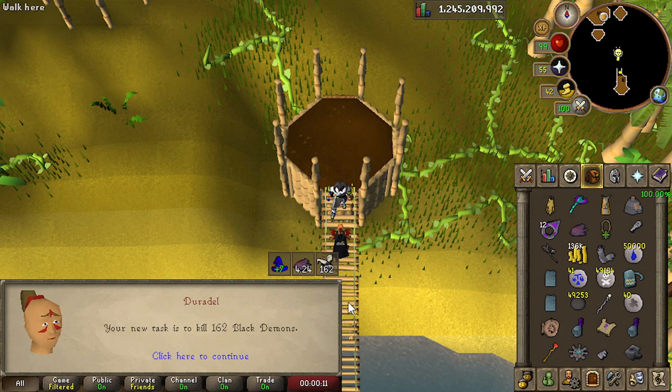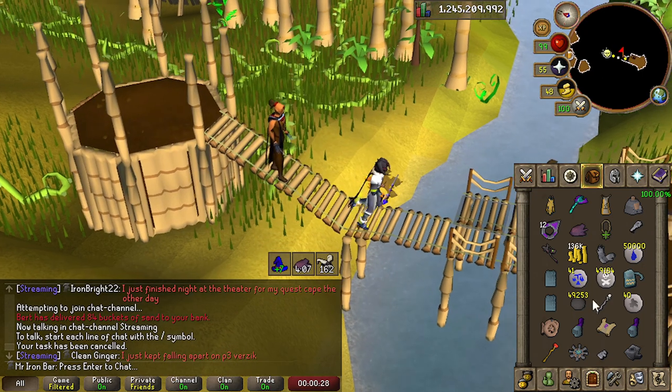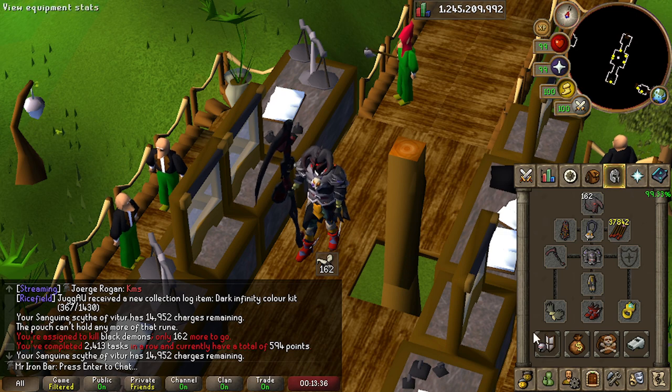Black demons. What is it called? Glauze Experiments. Not a single one of these. I have actually gotten every single demonic gorilla unique on this account, but that was years ago before the log came out. So I guess we can try again — except we have way better gear this time, so it'll be a lot quicker.